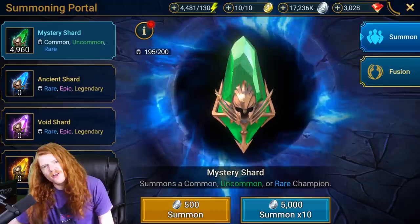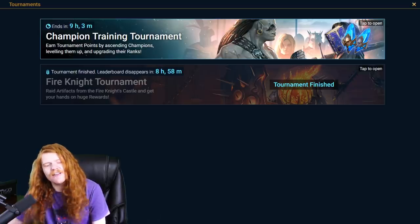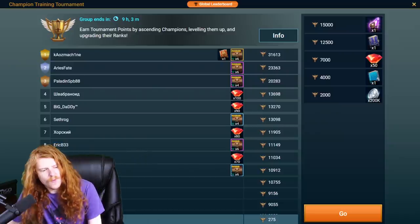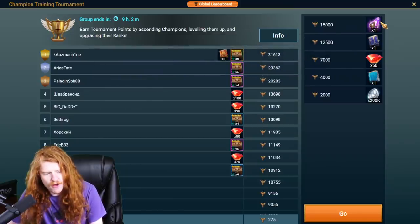If you're free to play, all you have to do is open up 2,500 green shards. A champion training event — I love a good tournament. Only 31,000 points? Well, at least I'm gonna get a void shard. It only ends in nine hours — 15,000 points? I mean, I should have time.